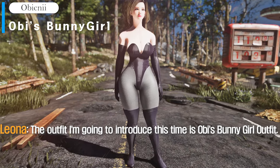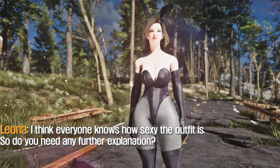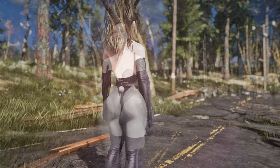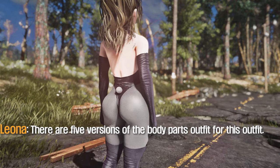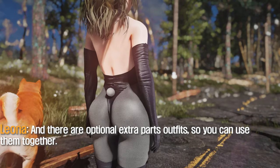The outfit I'm going to introduce this time is Obie's bunny girl outfit. I think everyone knows how sexy the outfit is, so do you need any further explanation? There are 5 versions of the body parts outfit for this outfit, and there are optional extra parts outfits, so you can use them together.